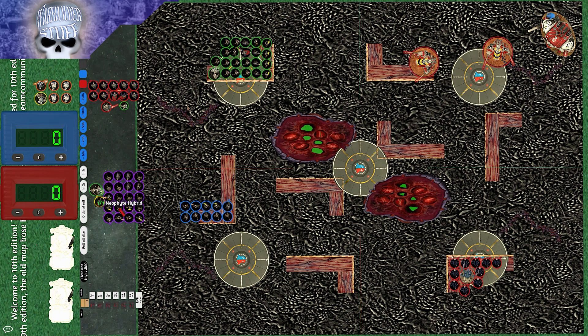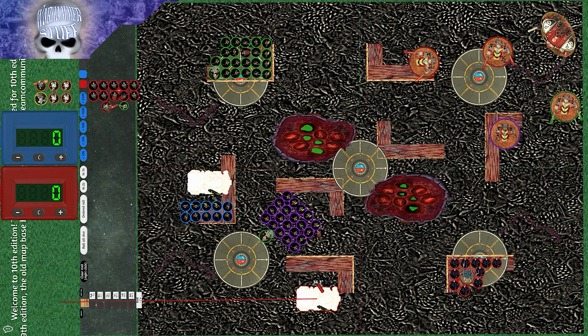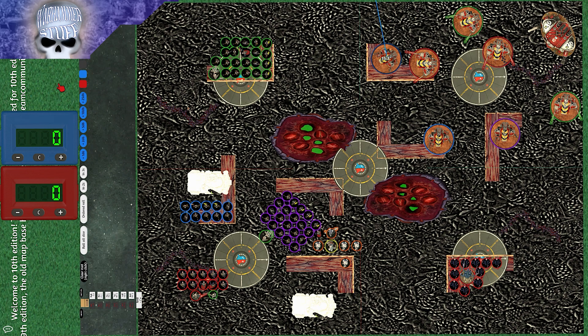For the Knights deployment, I didn't have too much of a plan — I wanted most stuff hidden since I wasn't sure how much long-range damage the GSC could do. My big Knight Crusader went in the back since he has range. All the Warglaives moved into positions where they could charge or shoot, and the Helverins moved into better shooting positions. Since they're all pretty much the same units, I was just trying to be able to respond accordingly.